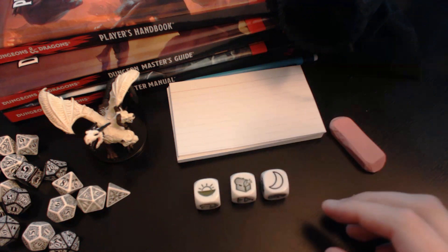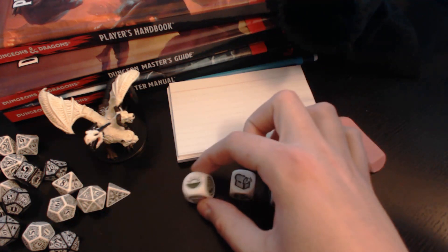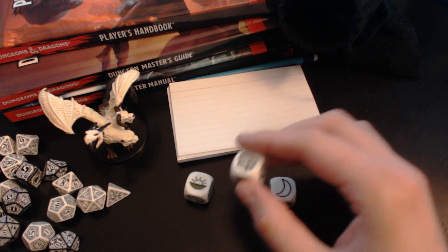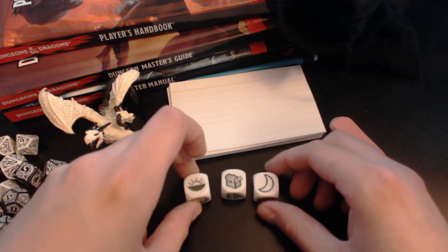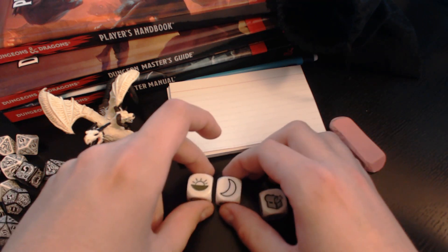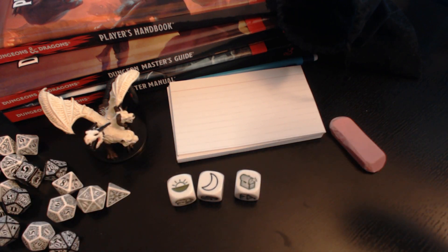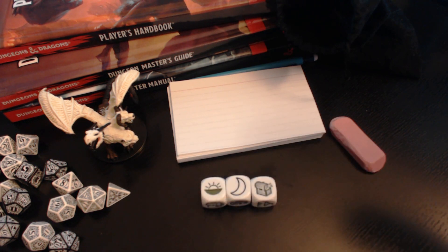So the images I have here are: it looks like a sun either rising or setting on the horizon, a treasure chest with glowy loot coming out of it, and a crescent moon. Right there I'm getting some ideas for this session. I see the sun and the moon, and then I see this treasure chest. I give that a few minutes, maybe jot down some ideas of what immediately springs to mind, and use these images as kind of a jumping-off point for the session planning.